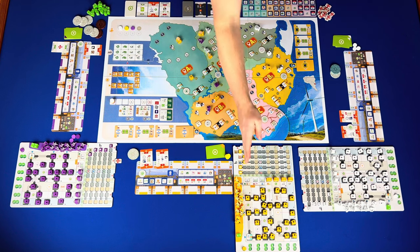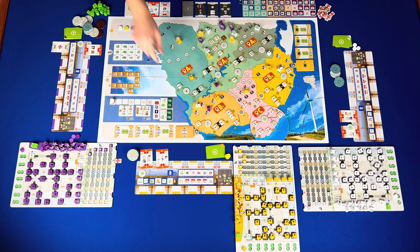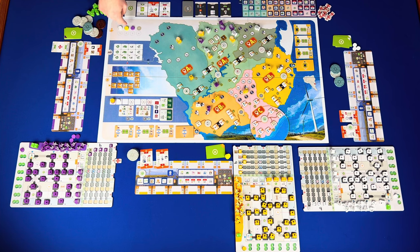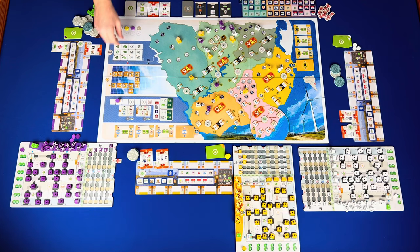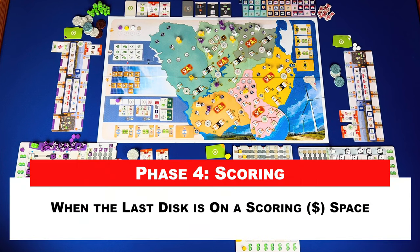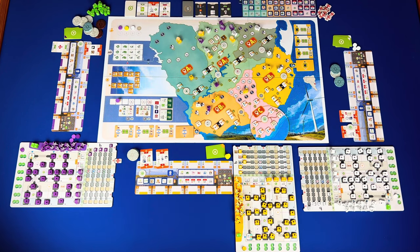Step four: collect income — collect the money below each income marker. Step five: advance the time track one space, placing on top if needed. When the last time track disc reaches a money symbol, a scoring phase is triggered. Phase three: adjust turn order — the furthest right on the time track goes first; if multiple are in the same spot, the top goes first in turn order. Phase four: scoring, if triggered — this occurs when the last time track disc has reached or passed the first, second, or third money symbol.